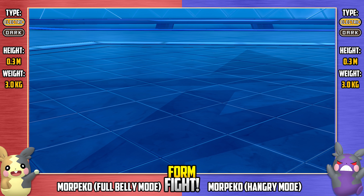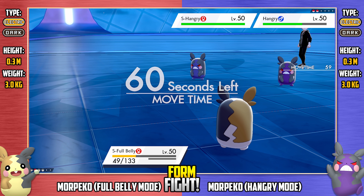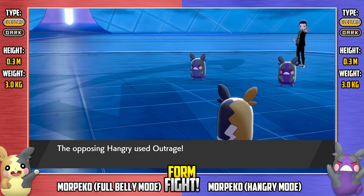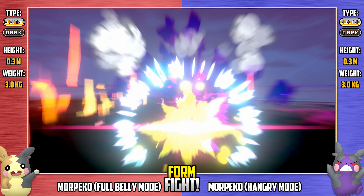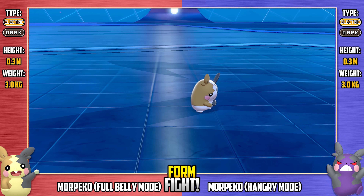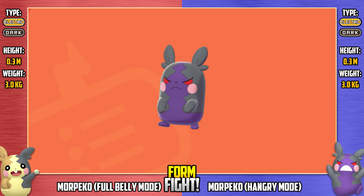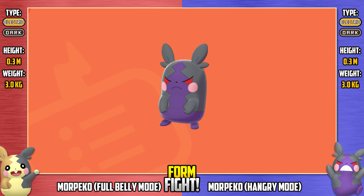Massive damage. We're down to just the shiny full belly mode now, who does have plus two evasion, so might get lucky. Here's Outrage from the regular hangry mode though, continuing with minus one attack, but it's still enough to take down shiny full belly. So the full belly team is gone. Hangry mode have succeeded — they have achieved, they have won this metronome battle.